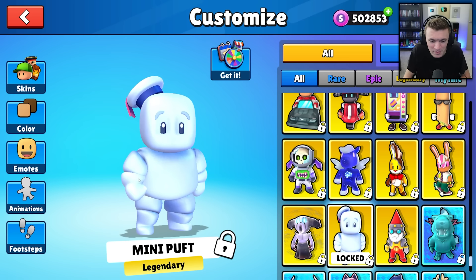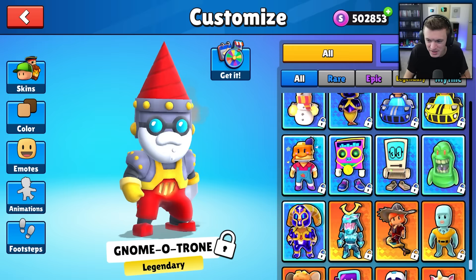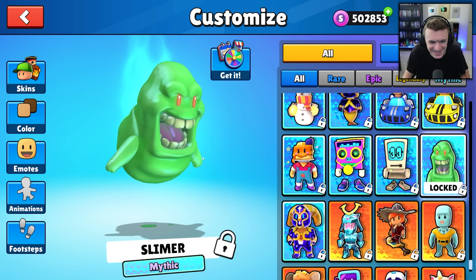We have Gnomatron — so there are garden gnome-themed skins in this update. Moving to the mythics, we've got Slimer from Ghostbusters — that looks sick, I really like that skin a lot. We also have Aries, another astrology skin.